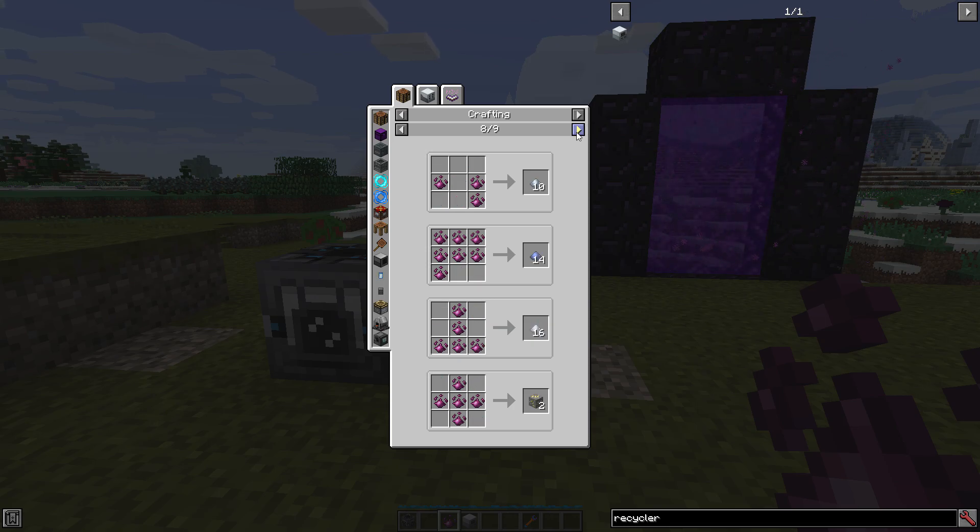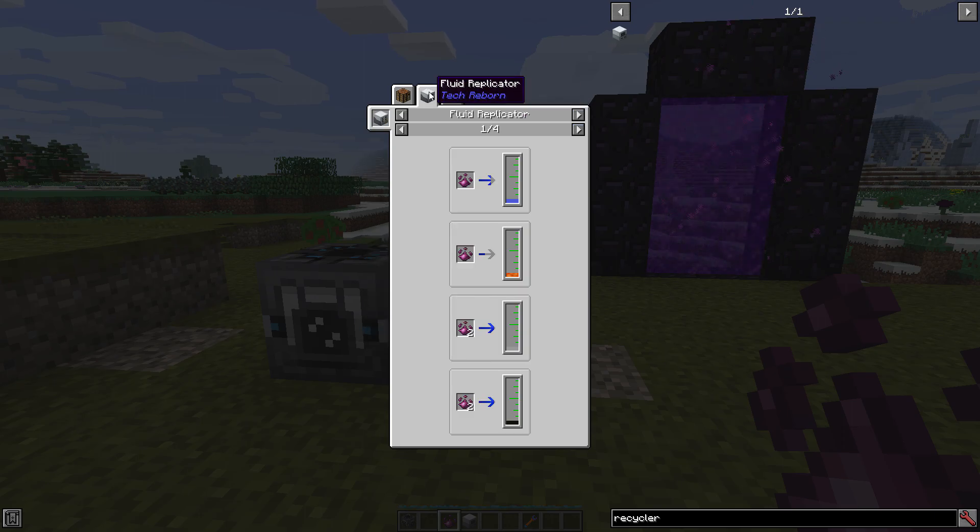I think you can also add more by just making a script in CraftTweaker and just adding the recipes. But yeah, point is you can do a lot with this. You can also put it in the fluid replicator and get a bunch of different fluids.